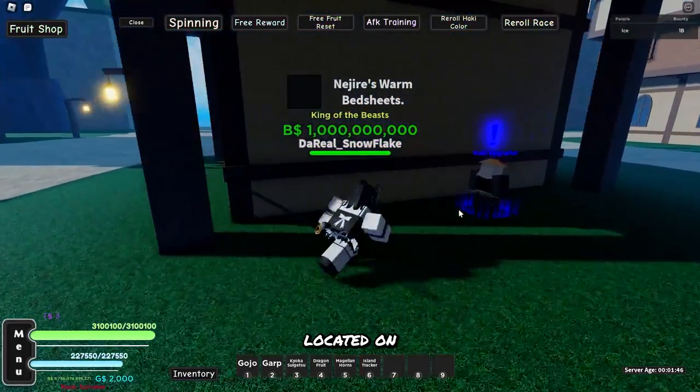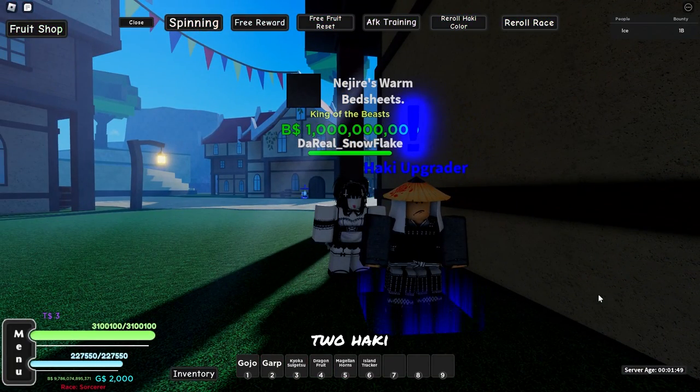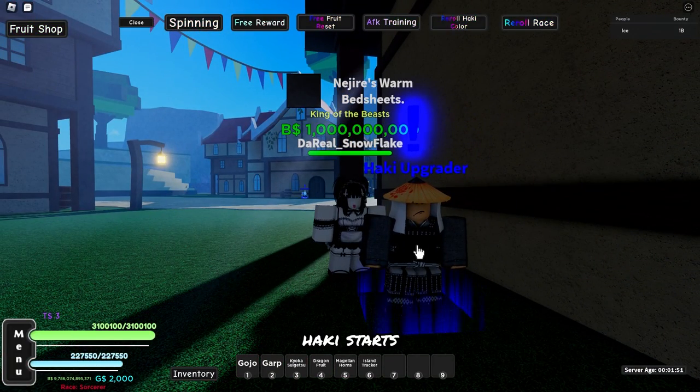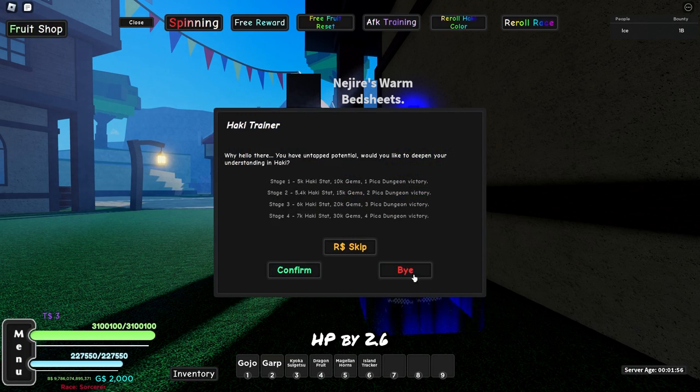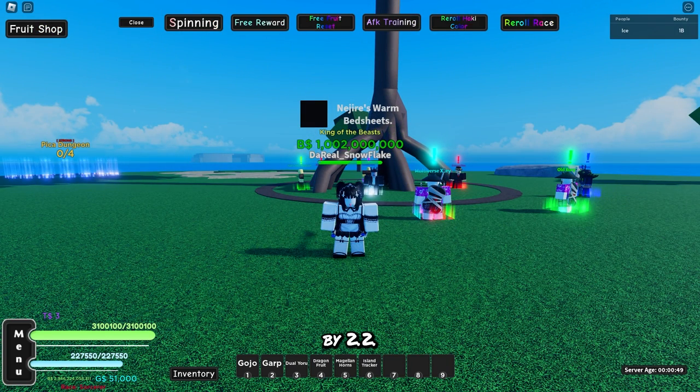The Haki Trainer is located on Shanks Island. For Stage 2 Haki, you need 5.4k Haki stats, 15k gems, and 2 Pika Dungeons, and it boosts HP by 2.6 and damage by 2.2. For Stage 3, it requires 6k Haki stats, 20k gems, and 3 Pika Dungeons, and it boosts HP by 3.2 and damage by 2.5. The last stage, Stage 4, requires 7k Haki stats, 30k gems, and 4 Pika Dungeons, and it gives you a 4x HP buff and a 3.2x damage buff.